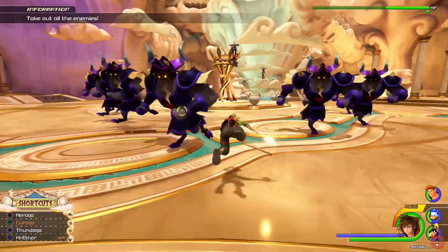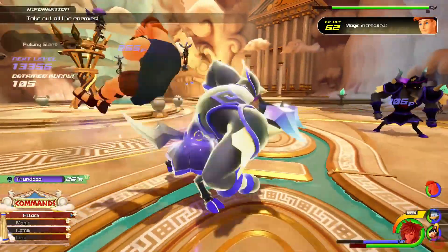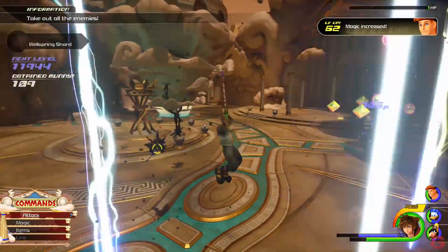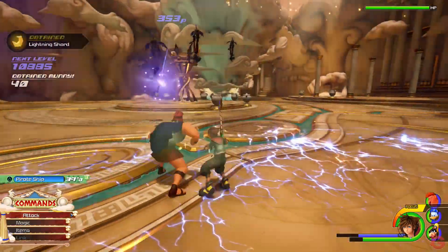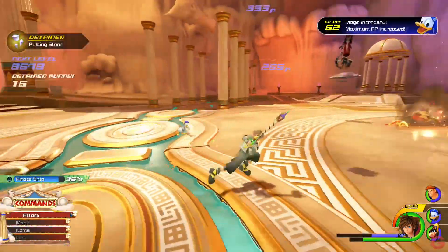Run in and spam your thunder spell to get the Thundaza situation command. Use that to dispose of more heartless and rinse and repeat. It really is that simple. Using Ever After will occasionally grant you Arrowza, which also helps out a lot.